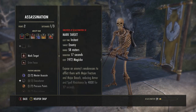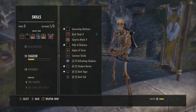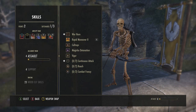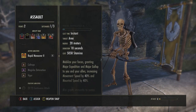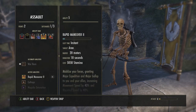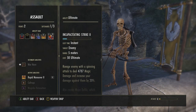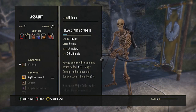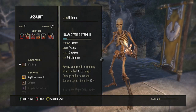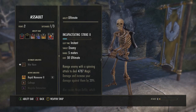If Grim Focus doesn't work out, the fifth ability slot can be filled with Rapid Maneuver from the Assault PvP line — it makes you run 40% faster on foot or on horseback, but it turns off when you enter combat. For the ultimate on this bar, you can run whatever you want — Werewolf or anything else. I just have a filler there right now.